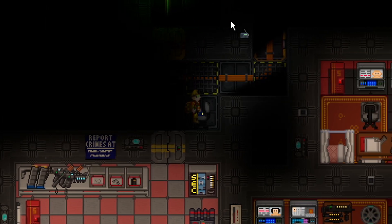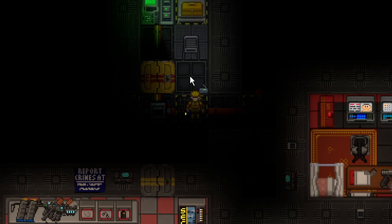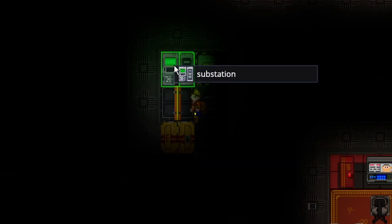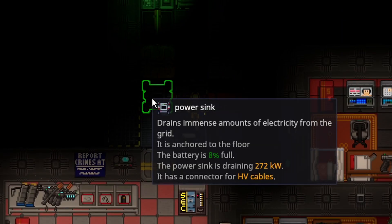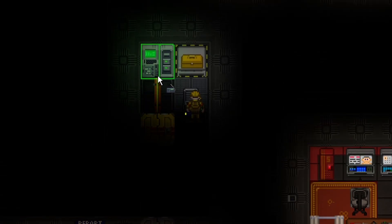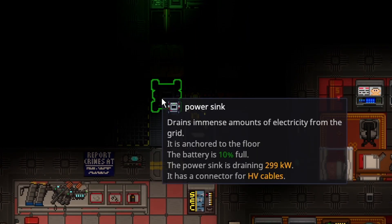This is to show you the real power of it. As you can see, the AME is running on this station. Power sinks aren't insanely powerful in terms of killing power — it takes time. That means you're not just screwed the second you place it. But already, the power sink is at 10%, and the substation here will drain before the power sink does.